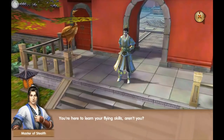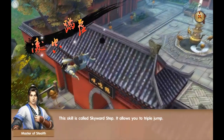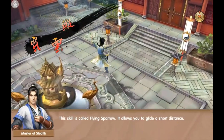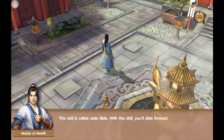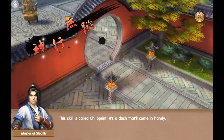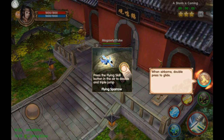You're here to learn your flying skills — sure, why not. This skill is called Skyward Step; it allows you to triple jump. This skill is called Flying Sparrow; it allows you to glide a short distance — I was doing that already. This skill is called Jade Slide; with this skill you slide forward. And Cheese Sprint is a dash — that'll come in handy. I like getting places faster, even though I can use the quest tracker.